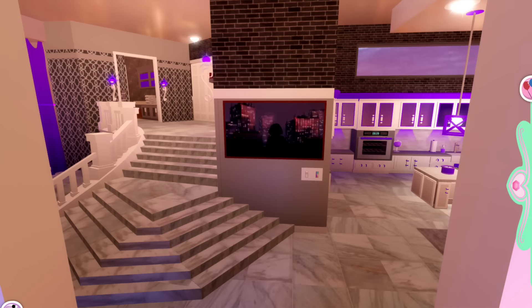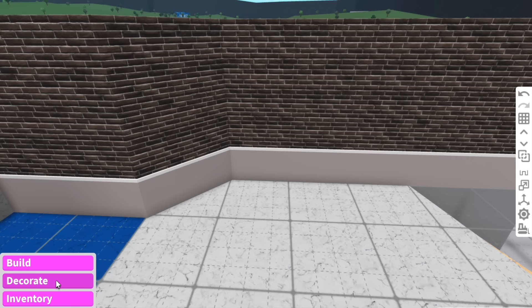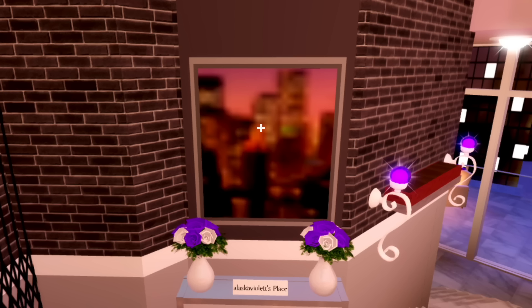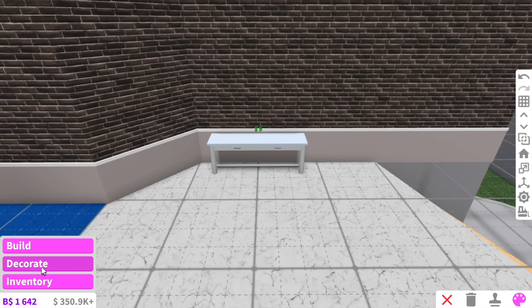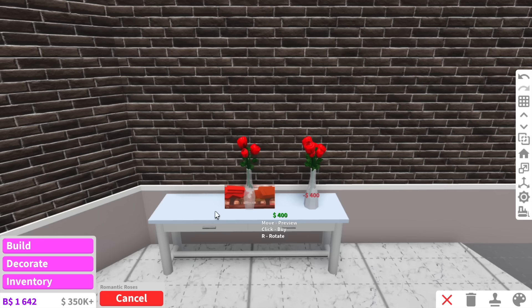For the floor, I'm pretty sure it's just marble. Over here is where we're going to add our Alaska Violet's Place sign. As you can see in the photo, we have a little bench here. I'm not sure if this is a mirror or a photo — I'm just going to put a photo there. There we go, we have our little bench. And of course we can't forget our little photo frame that says Alaska Violet's Place. They also have some roses here.